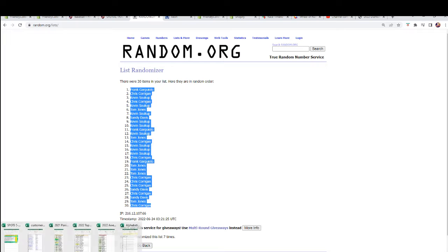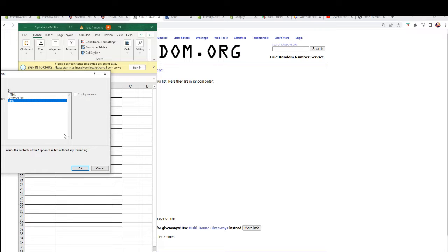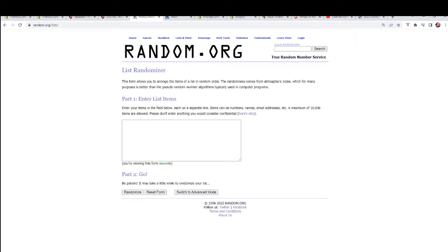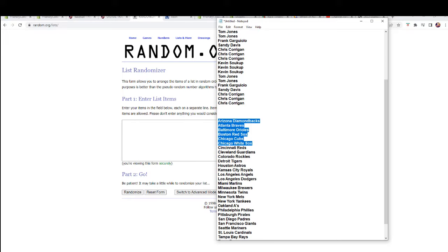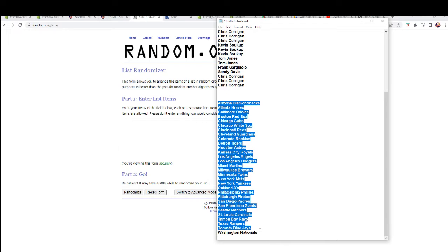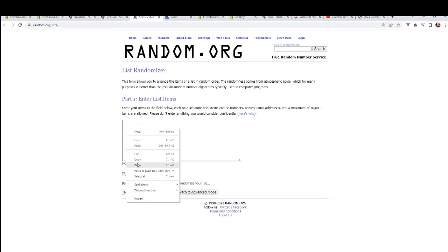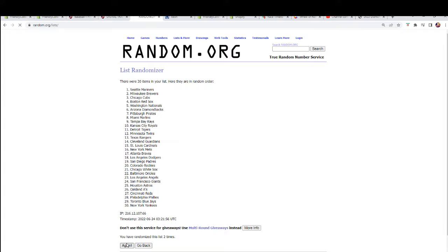We're gonna copy them and put them into our spreadsheet right here. Let's go get a fresh randomizer and our team names — again copy, paste, seven times: one, two, three, four, five, six, and lucky number seven.